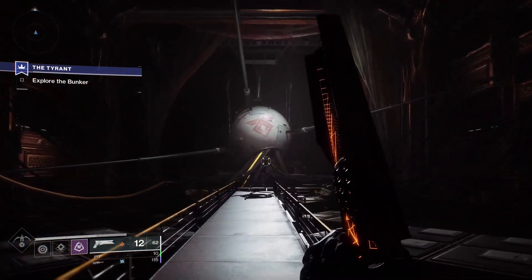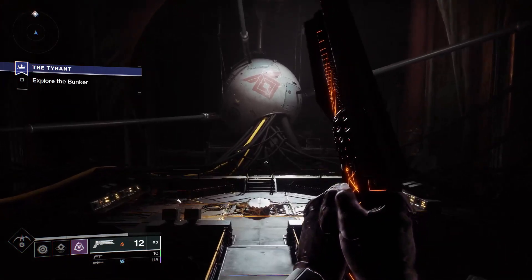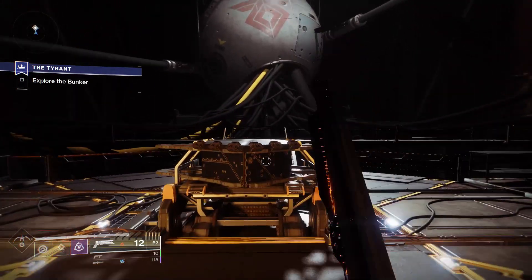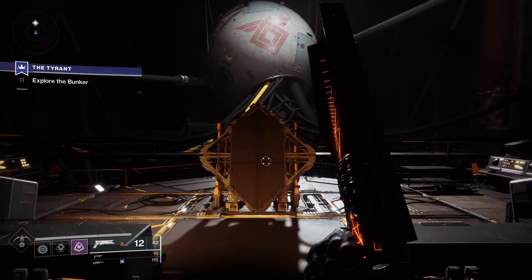What's going on guys, it's J-Ho back with more Destiny 2. Today we're going to go over how to get the Felwinter's Lie in 2021. The wait is finally over and anyone can now get the Felwinter's Lie shotgun — this is still the best shotgun for Crucible.